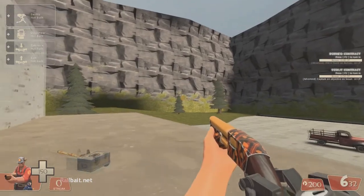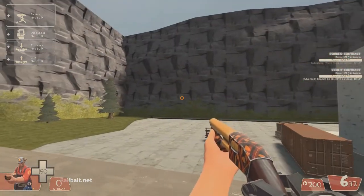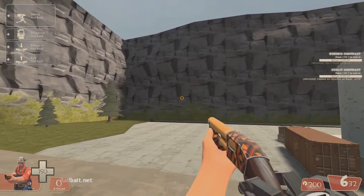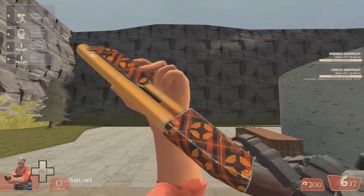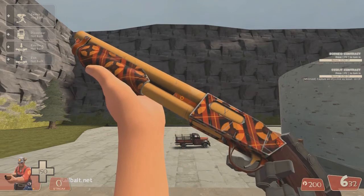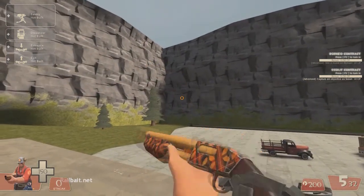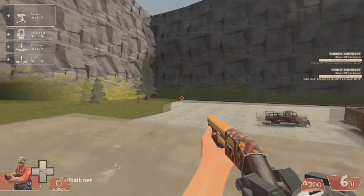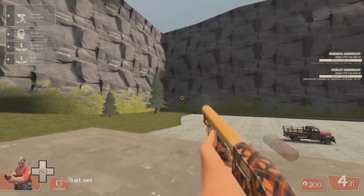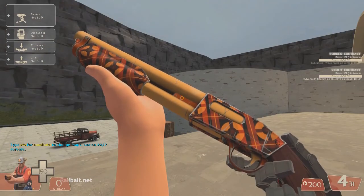Alright guys, I'm back with the Rustic Ruiner. This is actually an amazing looking shotgun. It has like a plaid TF2 logo kind of camo going on, and it looks really good. I'm very happy with this. It's actually the first shotgun I've gotten. I've gotten like a ton of mediguns and whatnot and they haven't been that great. But this one is just so fun to use, and I'm very happy I got it.